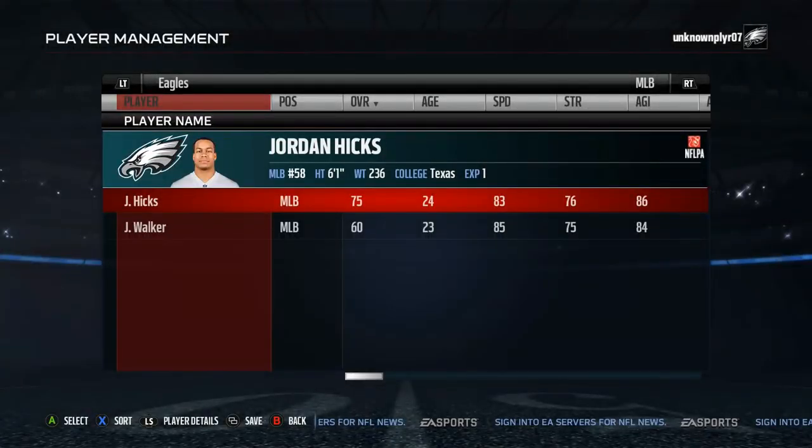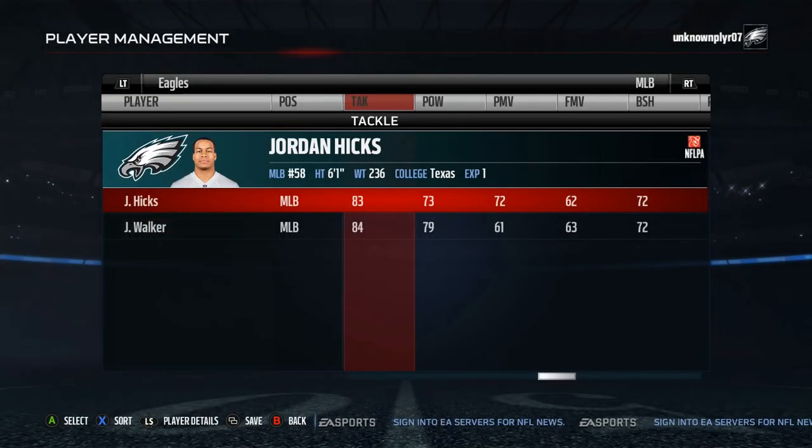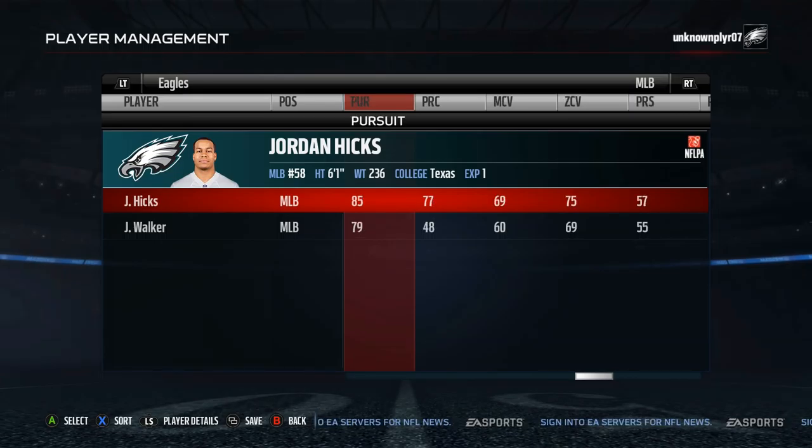Seventh is Jordan Hicks. Hicks has decent speed and isn't a big hitter like a lot of the guys on the list, but makes up for it with his 83 tackle, 85 pursuit, and 77 block shed.